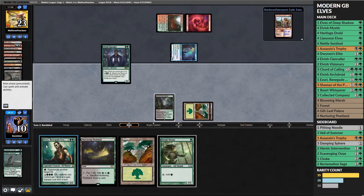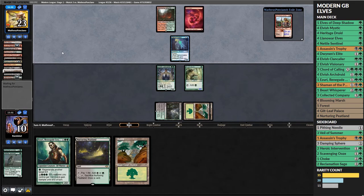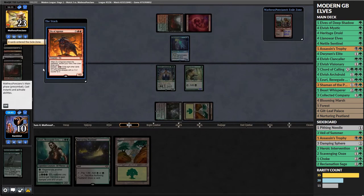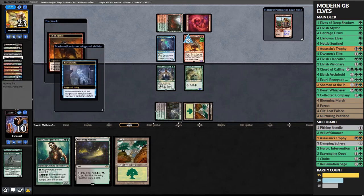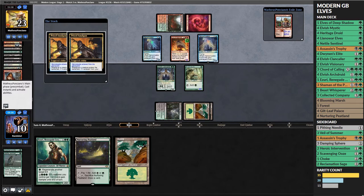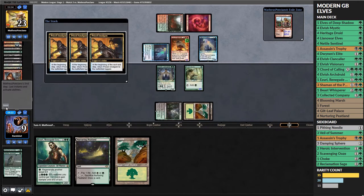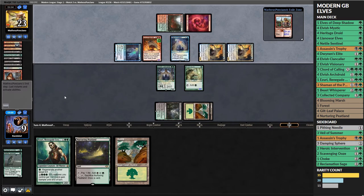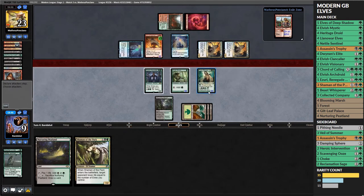They dump what they can and cast the Ox, getting back a Prized Amalgam at end of turn, then just dredge like there's no tomorrow. They get a Narcomoeba and two Prized Amalgams back. We draw a Shaman of the Pack which would be good to cast, so we just leave up regeneration for our elves so we can block and keep them alive.